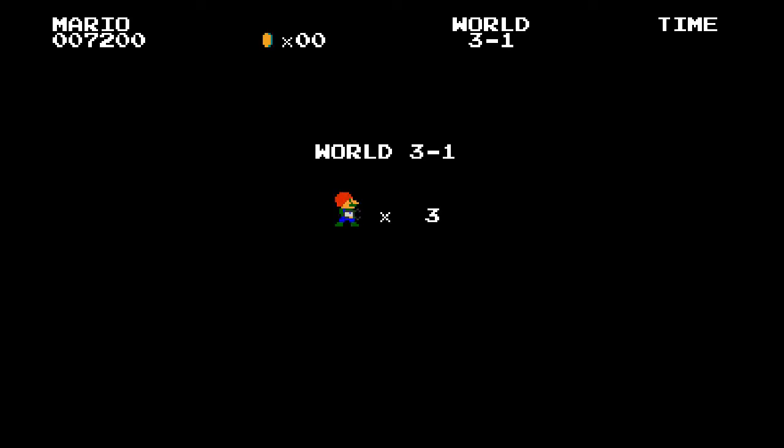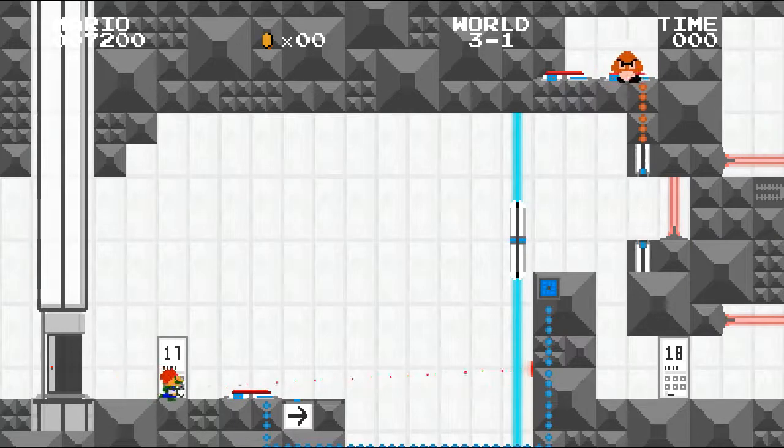The final puzzle — World 3-1. Test chamber number 17. I believe this is a good ending point, so next time on Let's Play Mario... What the — there's a Goomba! You're not part of the Aperture Laboratories! Get out of here! This isn't your game anymore! This is Mario — not Mario!